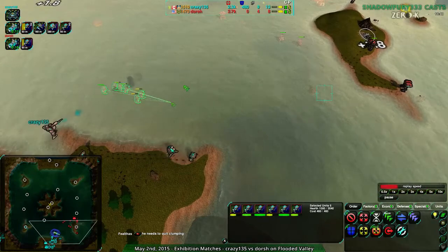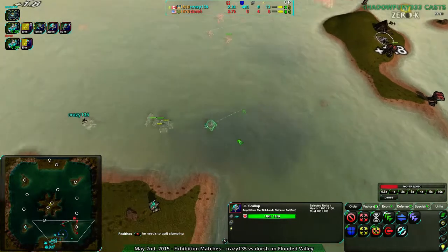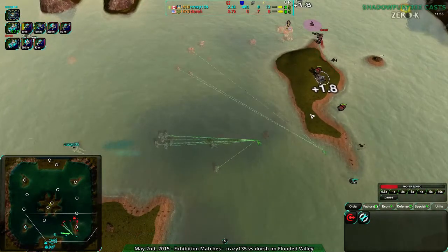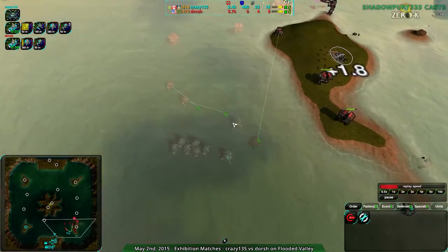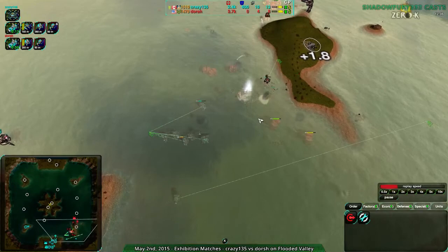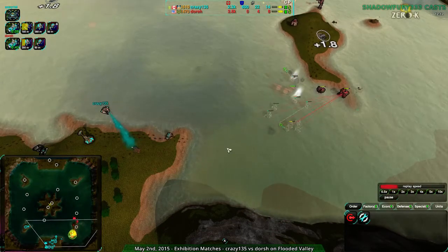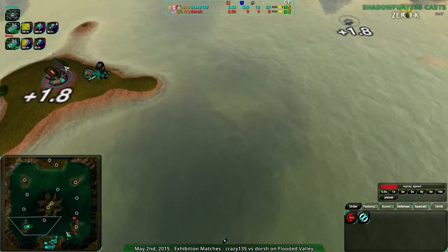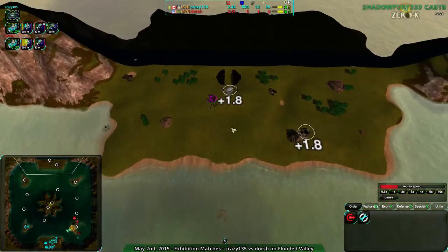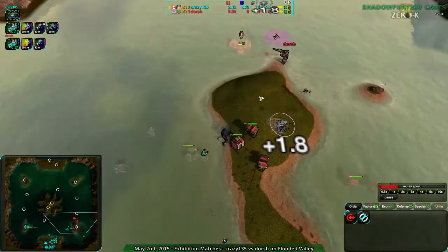Crazy135 is point-moving instead of line-moving - line moving is really important to avoid units dying clumped together. The scallops come in: above water they're riots and great for dealing with ducks, but below water they're skirmishers and not as effective. Still, at that range with the massive range advantage they can do some work. Dorsh is dead - I just know it. If either of you are watching: Dorsh, remember you have reclaim to work from; Crazy135, when you're in a position of advantage, that's when you expand.